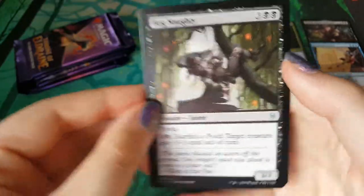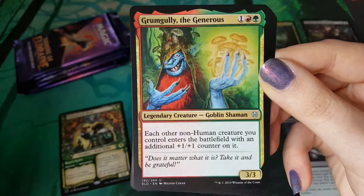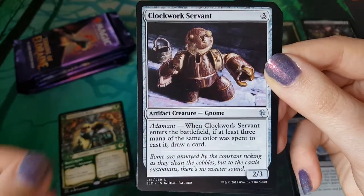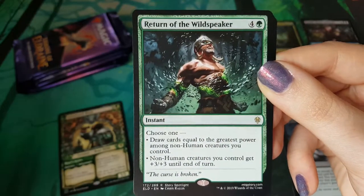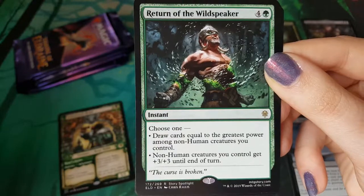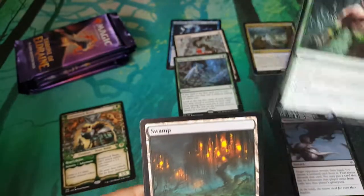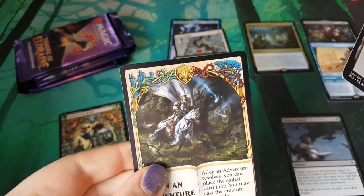Bog Naughty, Grumgully the Generous - I love this card - Clockwork Servant, Return of the Wildspeaker. Nobody's that thrilled, I don't think. Oh my god, no - too many adventures. We've adventured too hard, too fast.